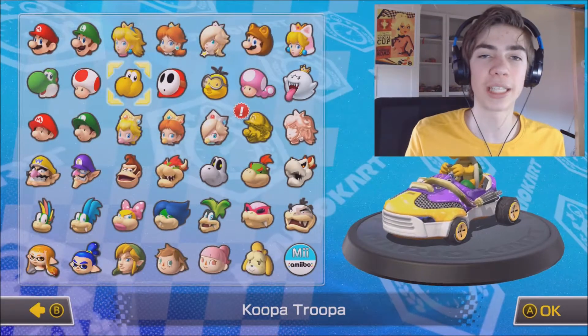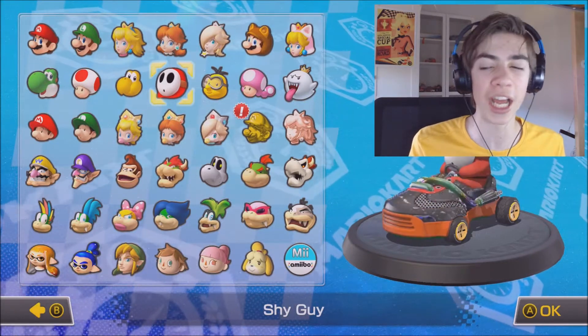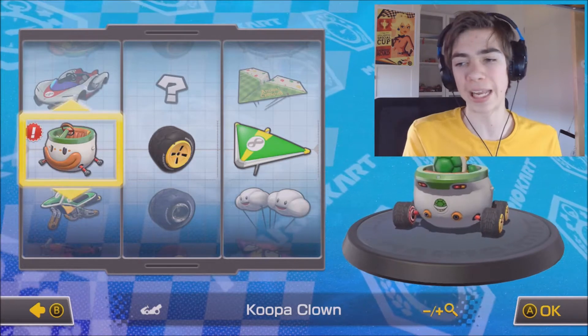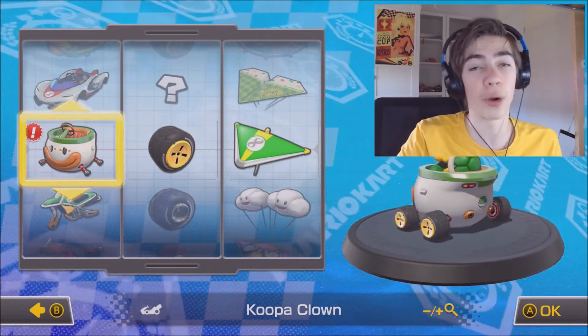And if you want a shoutout in the next episode, then all you gotta do is leave your best looking card for the first Shy Guy down in the comment section below. For Koopa Troopa though, we're gonna use the Koopa Clown. It has Koopa in the name, so that already counts.